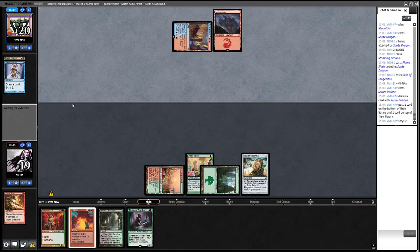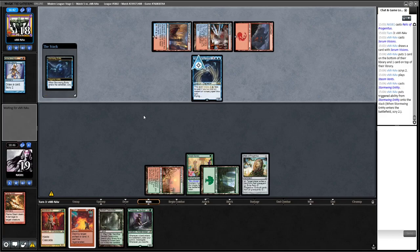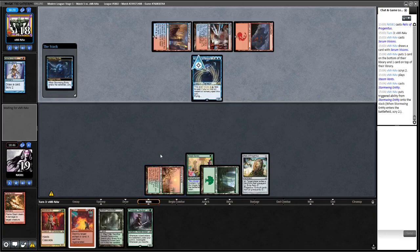If this is Stormwing we're in so much trouble. Yeah, that's not good. Maybe we should have done that differently but they would have been able to do that anyway eventually with Serum Visions. So now I think we're going to blood braid — it's either Tracker or Bonecrusher.